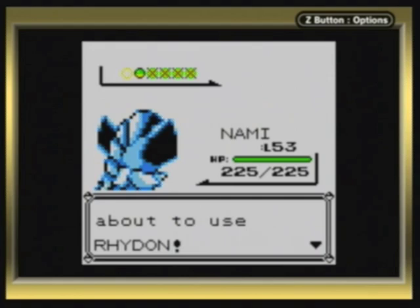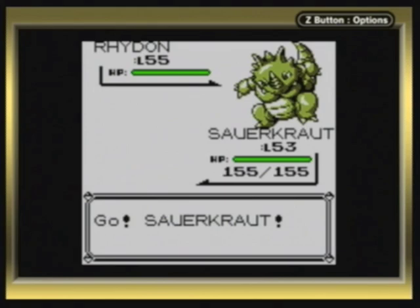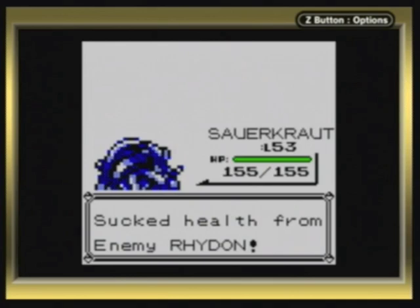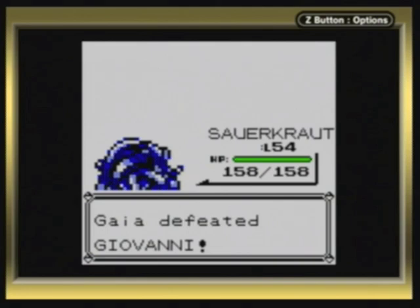Giovanni's final Pokemon, and his weakest Pokemon in my opinion. Level 55 with Earthquake, Fury Attack, Horn Drill, and Rock Slide. This Pokemon is so ridiculously slow and has such a ridiculously low special, it's gonna go down in one shot. Like I said! And because I've been using a 4x multiplier, Giovanni doesn't stand a chance. A Rhyhorn evolved too — just throwing that out there.